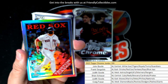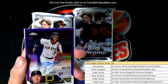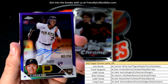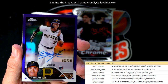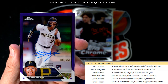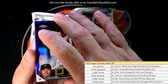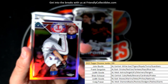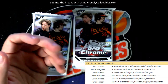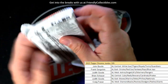There's a Tristan Casas rookie card refractor — American League East — Frank G. And here's our auto right here — it's a Ji-Hwan Bae! We pulled his auto in the last hobby box too, and now we got him in a jumbo box. This one is 3 of 250 — National League Central — going out to Brian S.